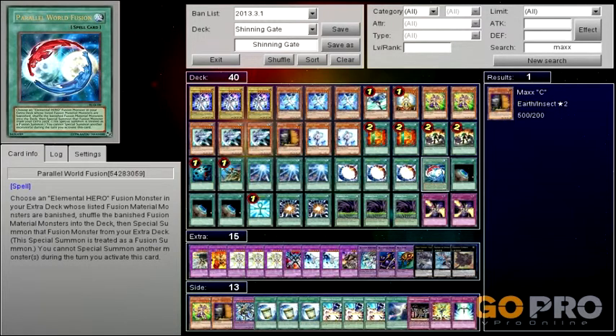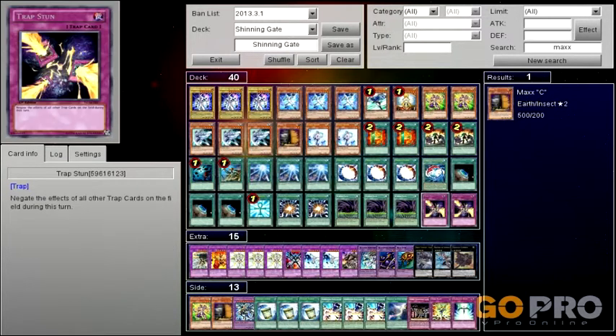The reason there's only one Parallel World Fusion is because it kind of works like a Pot of Duality — you can't Special Summon the turn you use it, and you also can't use it the turn you've already Special Summoned. But it does allow you to get out one of your fusion monsters. I would never run more than one of these in a deck unless you were making a deck specifically for it. This is more of a Turbo version, that's why there's only two traps and they're both Trap Stun, just so you can stop your opponent. You could also run a Solemn or a Dark Bribe, but Trap Stun is just one of my personal favorites.